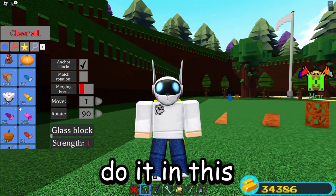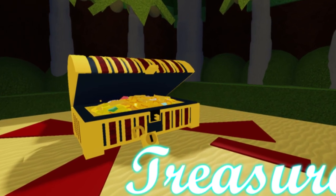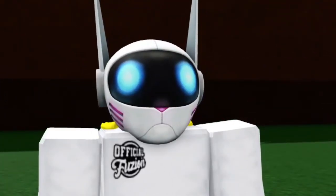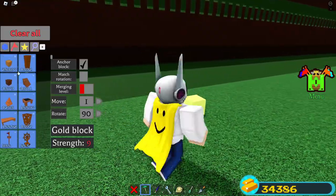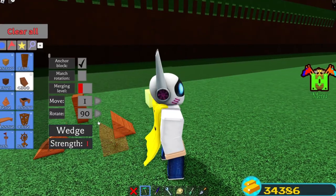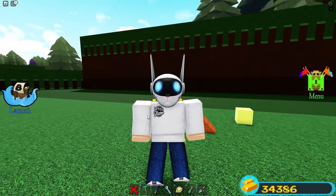Every single time you go to the end inside of Build-a-Boat and claim the end treasure, you get a golden block added to your account for free. But what if you could turn that golden block into your very own golden rod, golden corner wedges, normal wedges, and other cool stuff?